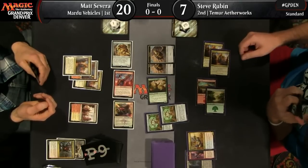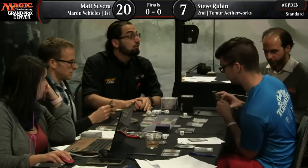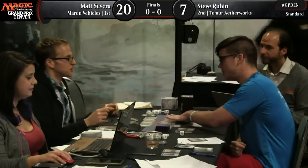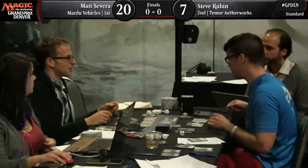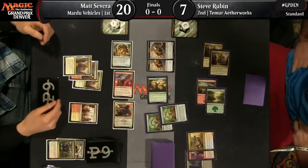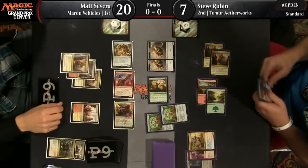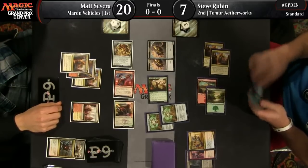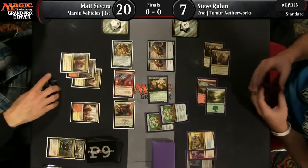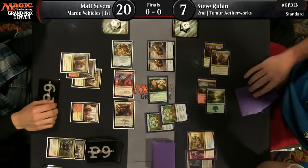There seems to be an energy dispute at the table. It seems like Steve should have a lot more energy than he does — he was at one, played a Conduit, and played a Woodweaver's Puzzle Knot. These are triggers you can miss. What's sometimes tricky is if you cast your spell and announce the trigger, but don't officially move your die — that's a gray area where a judge needs to intervene and decide exactly what happened. It looks like they're pausing for a judge to weigh in.